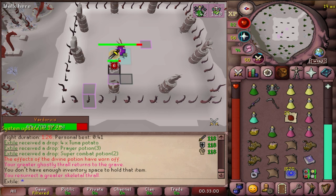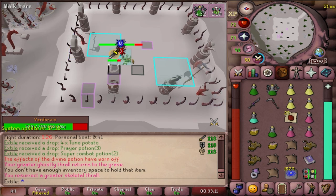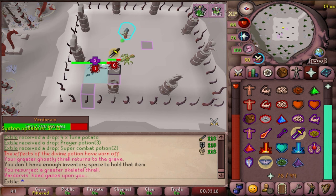Now that's the whole fight, but there are some things to keep in mind. For every 10 HP that you take off of Vardorvis, he will swap his defense levels with his strength levels, meaning the closer you get to the end of the fight, the stronger he will be but the more damage he will take. He will try to overwhelm you with attacks towards the end, so try to bring a special attack weapon to finish off the fight fast.